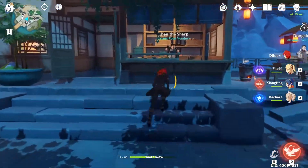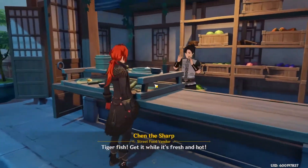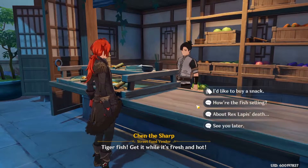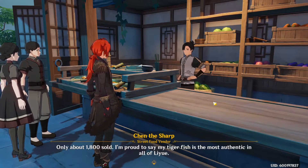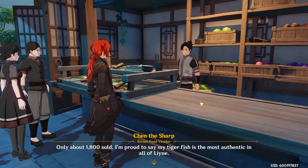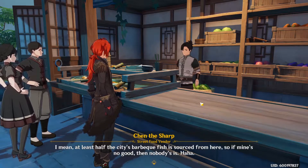As soon as you spawn in, just run up to this little shop and you're going to speak to Chen the Sharp. Pick the second option — "how are the fish selling?" — and you're going to have a neat little conversation with him reminiscing on the good old days of when he was a young adventurer.